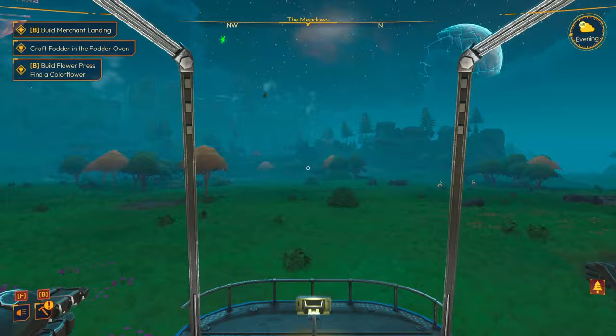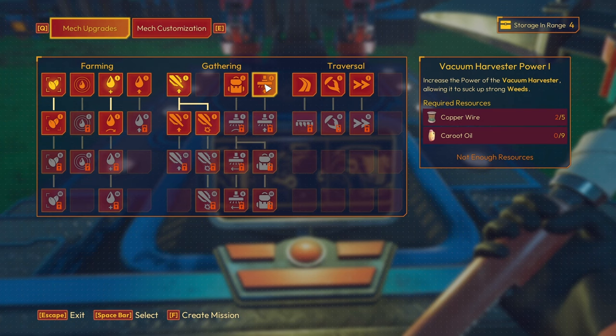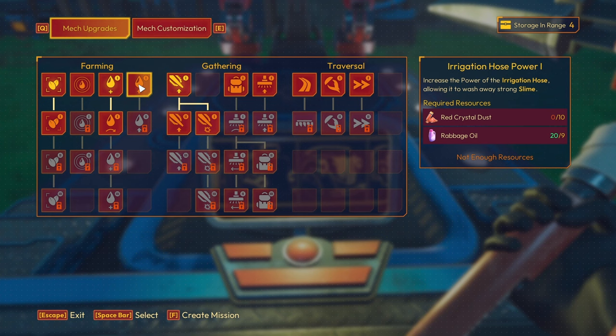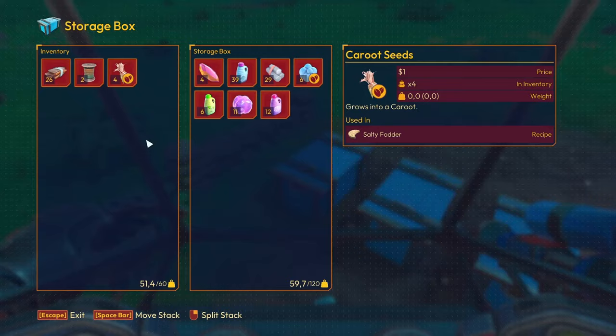Getting into the upgrade station - aluminium frame and plant oil for inventory capacity. I could use that. Vacuum harvester power - I should probably get that because I'm feeling like somewhere along the line I'll need a stronger vacuum. We need carrot oil for that, I don't have any yet. I can get the aluminium frames - only two needed. I can also do the irrigation hose power - that needs 10 red crystal dust and two aluminium frames. Aluminium frames are done.